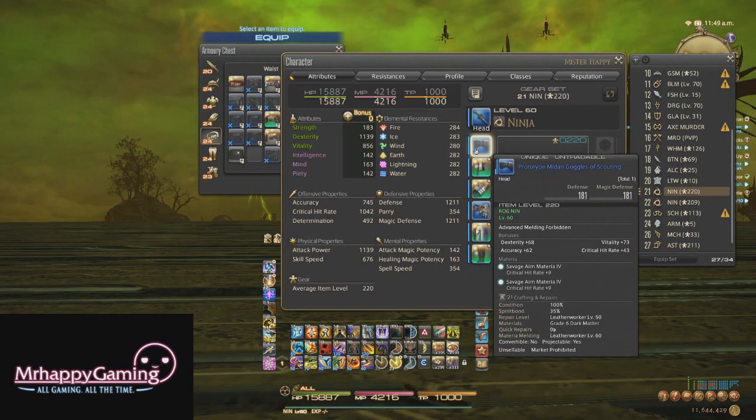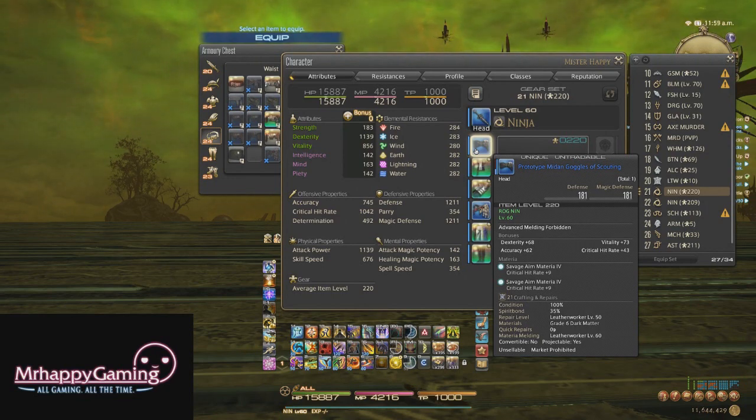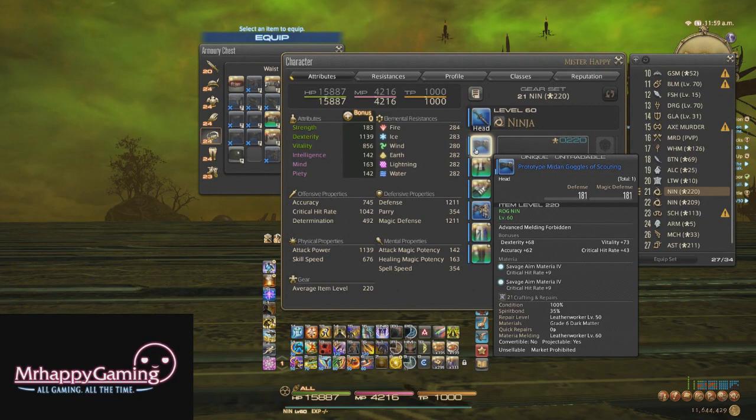The biggest question I get asked is about tomestone of lore gear, which can be upgraded from i230 to i240. The big question is: do I lose my materia I melded on if I upgrade it from i230 to i240? And the answer is yes. So unless you have a lot of gil lying around or a lot of extra grade 5 materias, I wouldn't recommend throwing grade 5 materias into your i230 stuff unless you're sure you're going to have it for a very, very long time.